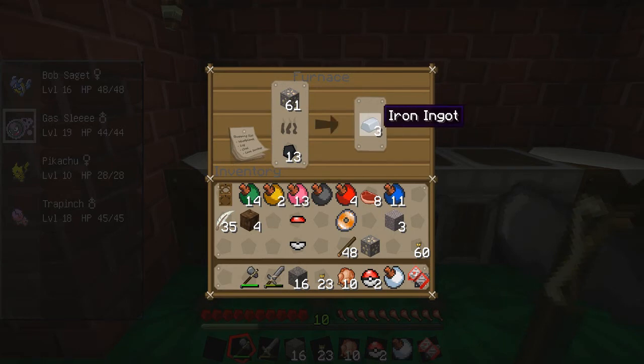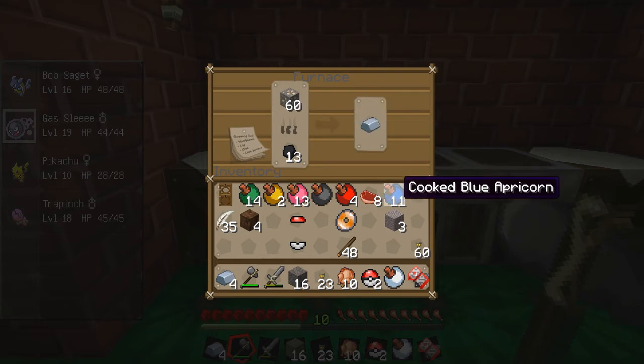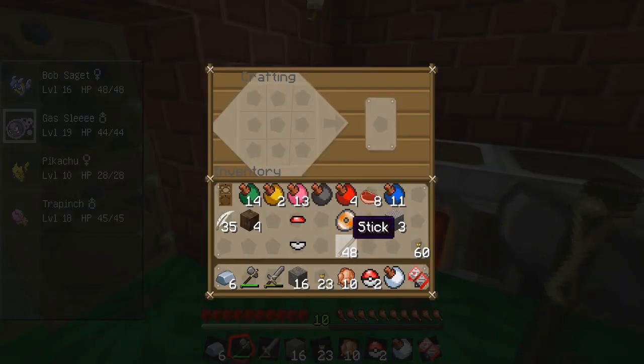Damn it — I got him down to like no life. Can you put him to sleep or anything? Do you have any moves that can do that? That's what I had to do, but then I died. I quite like the name I picked for my starter — Zebes. I was going to say 'you star.' That's Metroid — Zebes.